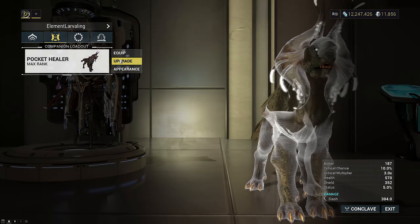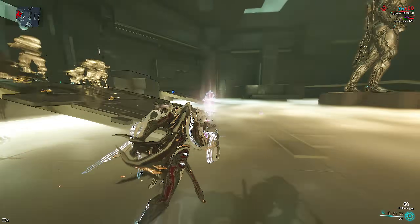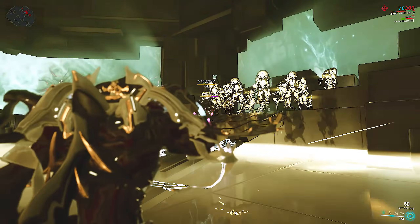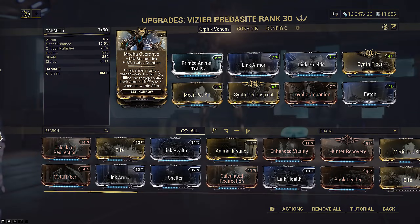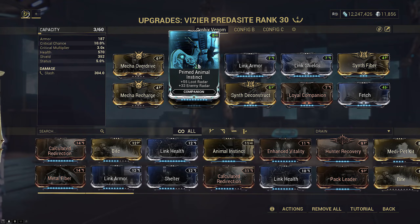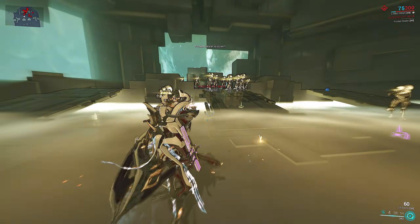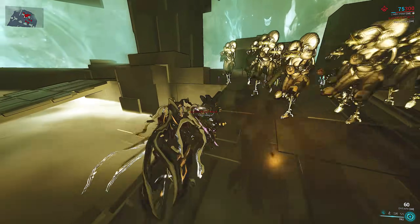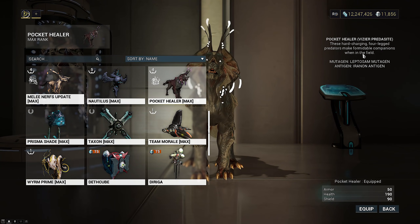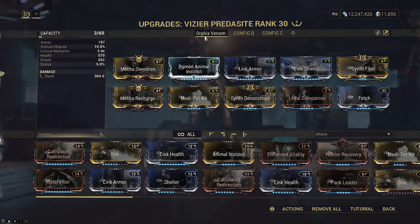Finally, grab a Kubrow — it doesn't matter which one. You'll be hiding in rift when not setting up for the kill or Rift Torrenting. Your pet follows you in and out of the rift, so 99% of the time it will also be invincible. It can still draw aggro though, which can be useful for grouping enemies. You just need the two mecha mods on them to max out the set bonus. Radar is nice, and Medipet and Loyal Companion are useful if your Kubrow somehow goes down. You can res your Kubrow in rift even if it died out of rift — so always do that if you have to. Fetch for obvious reasons. I'm using a Vizier Predasite because it's the only format Kubrow I have — it was made for the Orphix Venom operation.